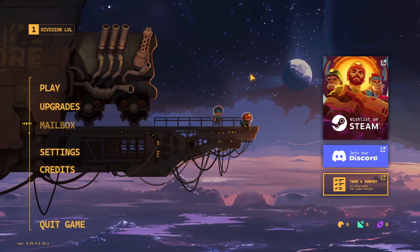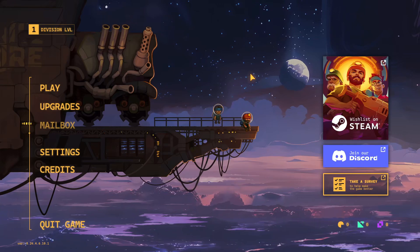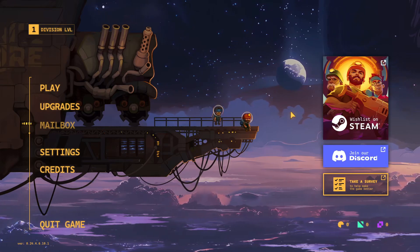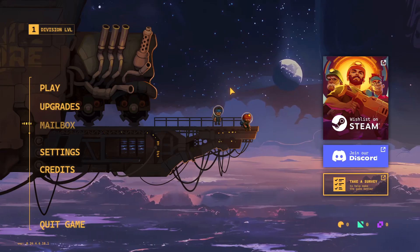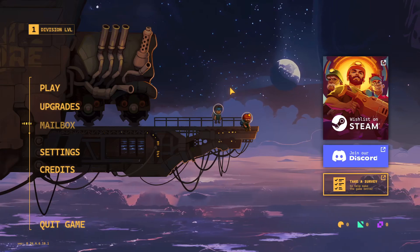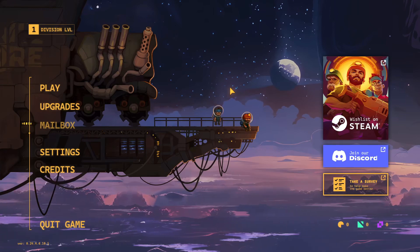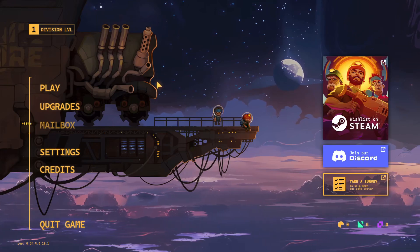It is currently a Windows-only game technically, but I'm running it using Proton Experimental with the latest NVIDIA drivers. tinyBuild is notable for games such as No Time to Explain, Party Hard, Hello Neighbor, and Not for Broadcast. They work with various indie developers to produce and publish these games — kind of like how Broaderbone did back in the day.